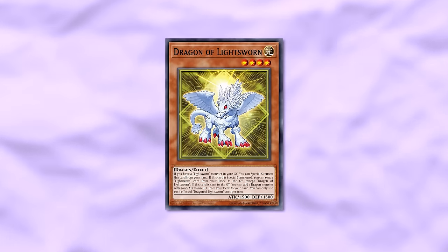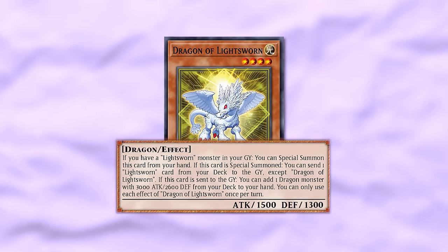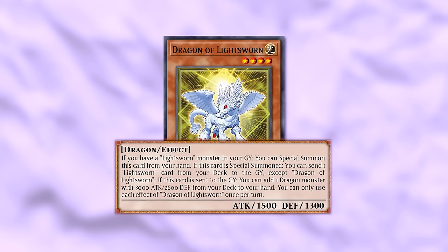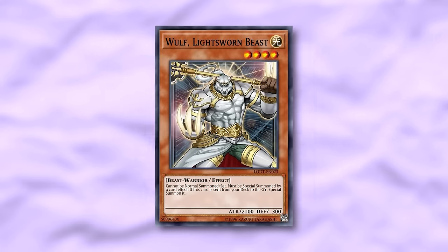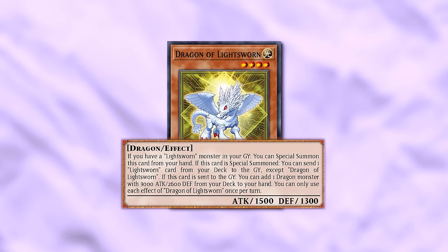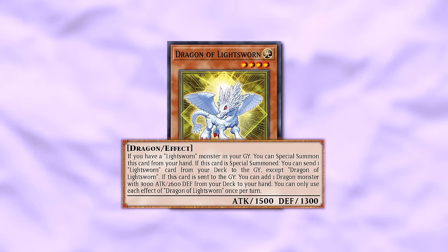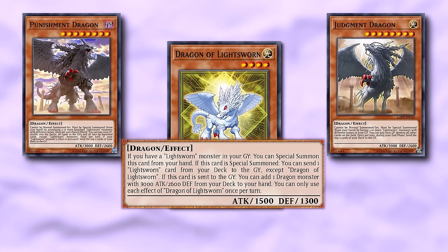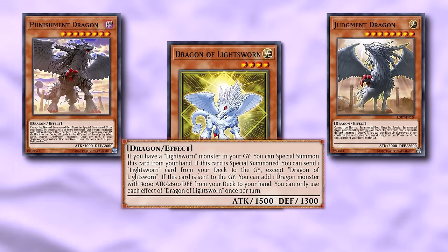First up, we got Dragon Lightsworn — a little baby JD. It is a Level 4 Light Dragon, and if you have a Lightsworn monster in your graveyard, you can Special Summon this card from your hand. Then if this card is Special Summoned, you can send one Lightsworn from your deck to the grave. If you've played Lightsworn, you can send a Wolf — that's a free Rank 4. And if this card is sent to the graveyard, doesn't matter where from, you can add a Dragon monster with 3,000 ATK and 2,600 DEF from your deck to your hand — basically Punishment or Judgment Dragon.